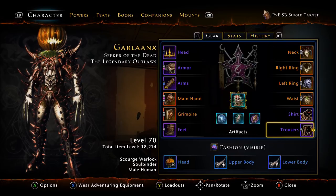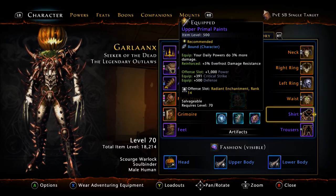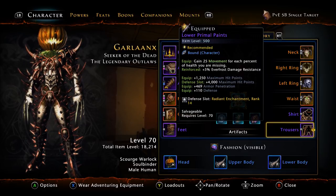For your shirt and pants, I choose to use the Upper and Lower Primal. However, you can use basically whatever you want. If you don't like the Upper Primal because it doesn't have raw power on it, you can go back to the Pristine which has like 200 power on it — but are you really going to make a big deal about 200 power? Probably not. The main reason you want to use the Upper Primal is for the daily powers doing 3% more damage. Do you really want to worry about raw statistical power over an effect? Absolutely not. The Upper Primal is definitely going to be best in slot.